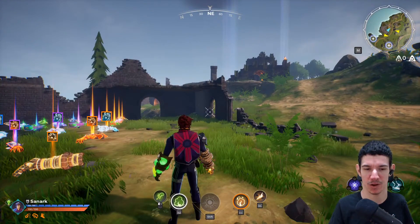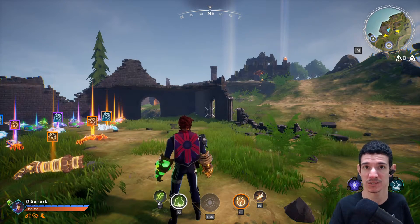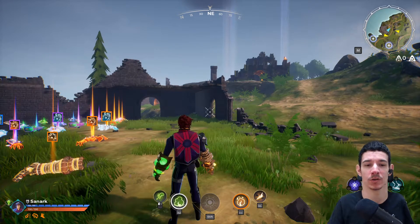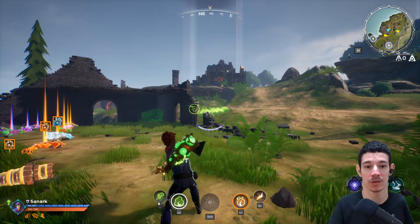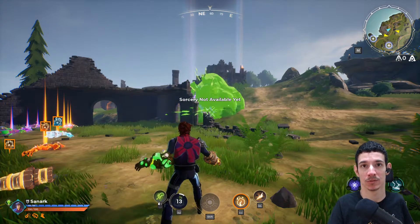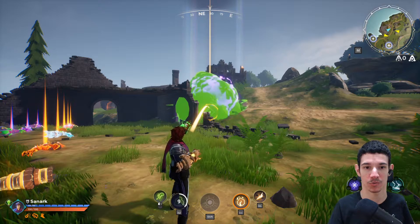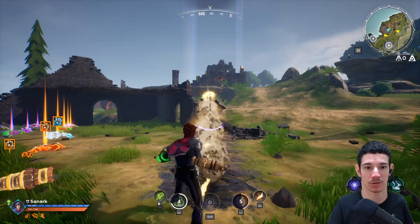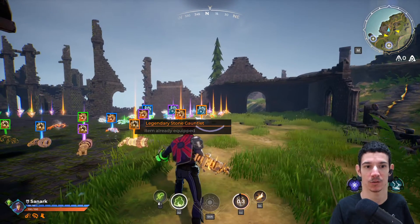I'm here in the practice round with the toxic and stone gauntlets. Toxic gives you a good wide AOE and it slows people down. For your primary spell, you have to hold the input and then release, which can be kind of hard to do. Same thing with stone — you throw a big boulder and then shoot out a shockwave. The shockwave can only be done on the ground; you can't do it while flying or in the air.